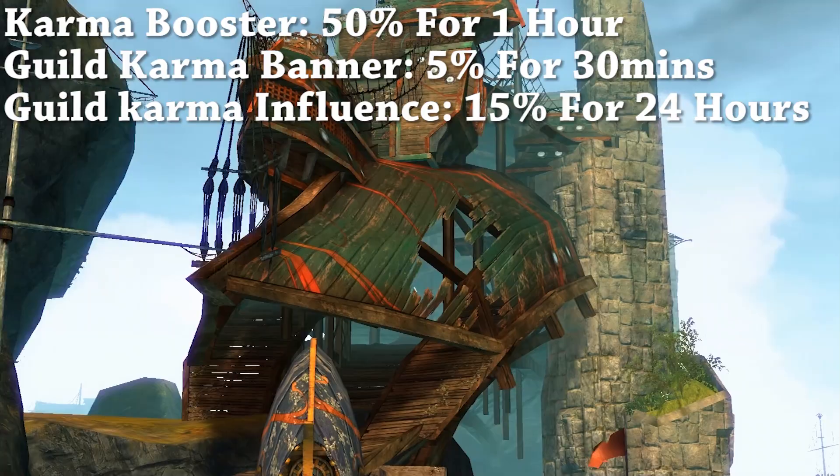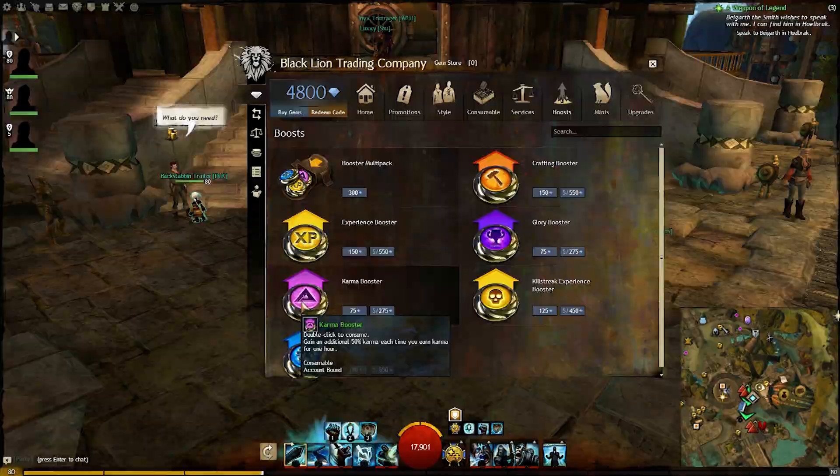You can actually boost them up to about 70% more. 70%! This is how you do it: you can get 50% from karma boosters, you can get 5% from guild banners, and you can get 15% from guild influence.